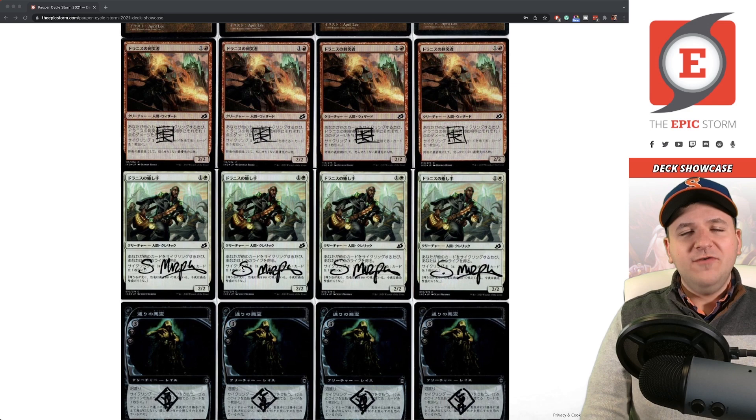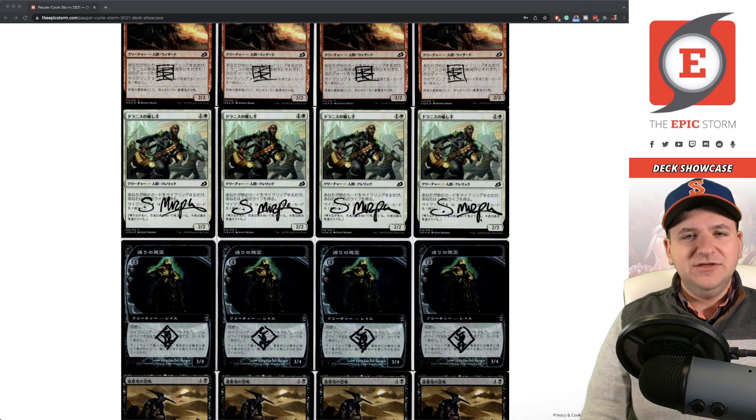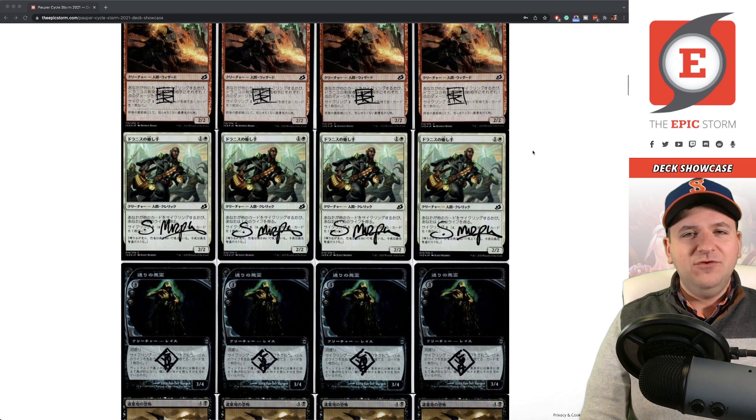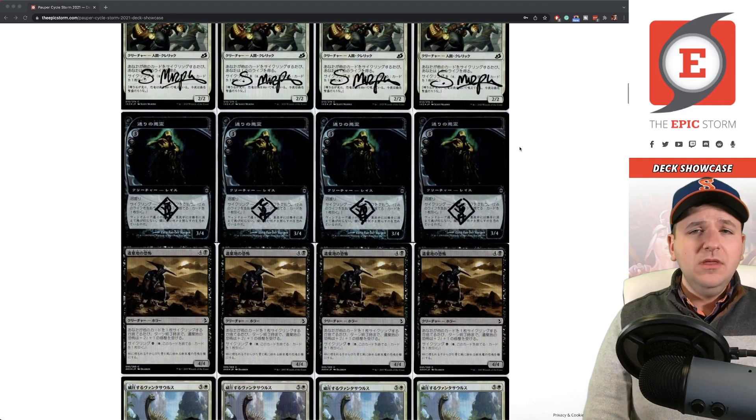Then we have Drannith Healer, signed by Scott Murphy who also did the Windfalls I shared in my Legacy video. Between these two, this deck is really Drannith tribal. Drannith Healer just got so much better once we added Blood Celebrant to the deck, because now you can reliably cast healers and start cycling mid-combo, making your Drannith Stingers more effective. Plus it cycles for one colorless, which is very strong here. I can't wait for the next cycling set — I hope they have more one-mana cyclers.